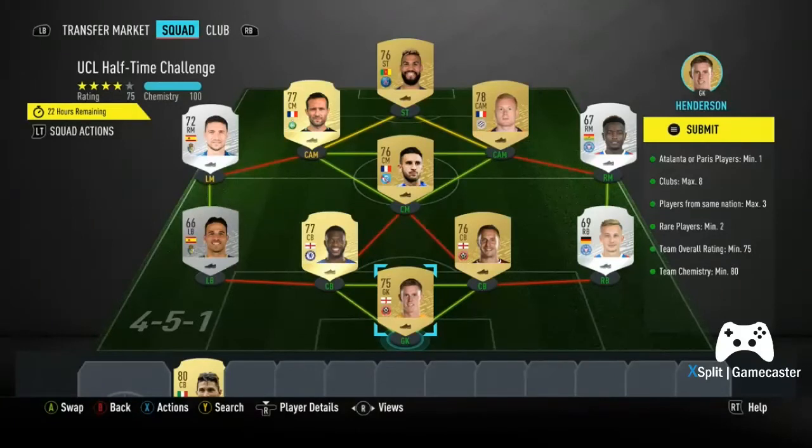For this SBC you need at least one Atalanta or Paris player, max clubs eight, max three players from the same nation, at least two rare players, at least 25 overall, and at least 80 chemistry. As you can see I've gone a bit over on chemistry, but there's nothing wrong with that, and I have gone Premier League.